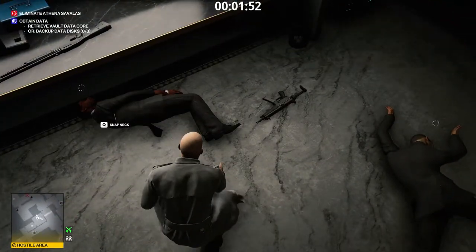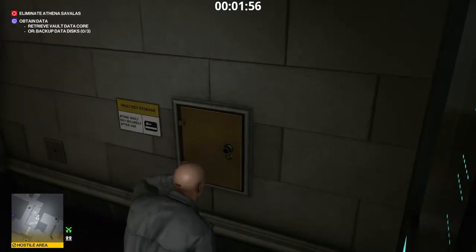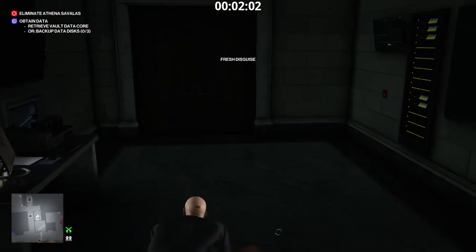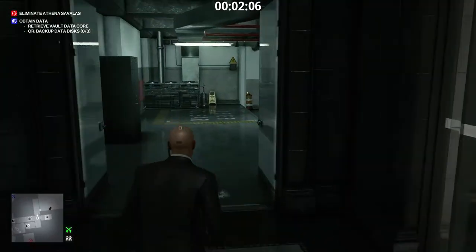Take the deposit master key and unlock the deposit box. Take the Vault keycard. We are not going to use it to open the vault though. We shall use it to disable the lasers inside the vault. To enter the vault, we shall use a crowbar. The nearest crowbar is in the garage.